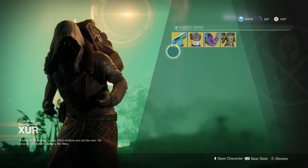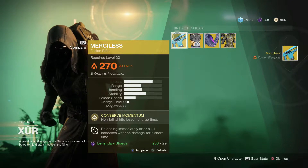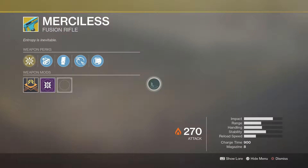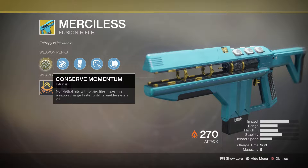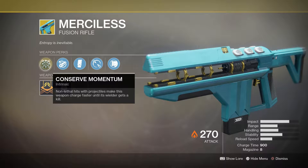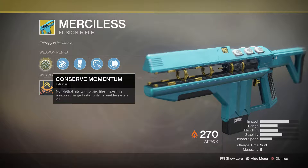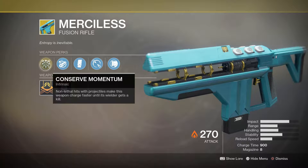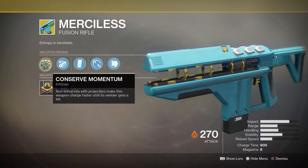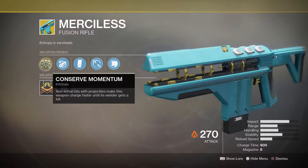For weapon of the week right now, we have the Merciless Fusion Rifle, which I'm going to go ahead and pick up because I don't have it. I've never gotten it yet, and this is a very, very good weapon. So you go ahead and inspect it. You see the exotic perk here called Conserve Momentum. The description is: non-lethal hits with projectiles make this weapon charge faster until its wielder gets a kill. It's basically like the Pocket Infinity from year one in Destiny 1, but a much, much better version.